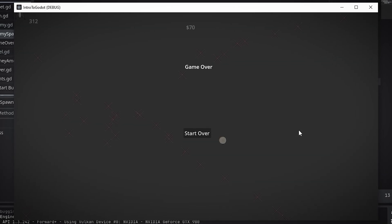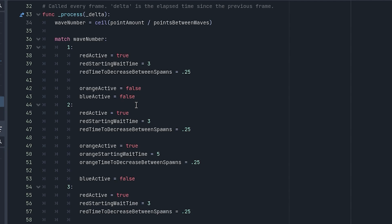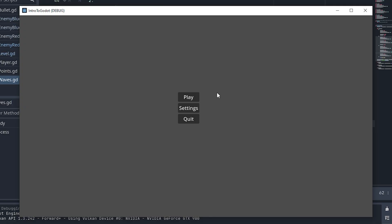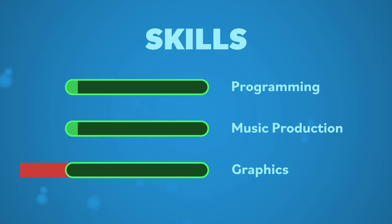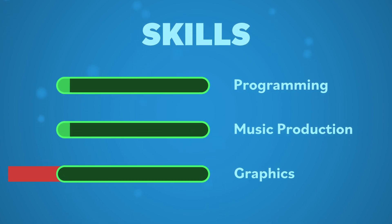I clearly have some work to do. I've been doing some work — take a look at this. If you've been doing game dev for a while, this probably doesn't look like much to you. But I'm not a game dev, or at least I wasn't before I started making these videos. Before I started messing around with this project, I knew nothing. But now I at least know enough to fumble my way through a wave system that spawns enemies. And believe me, I did fumble.